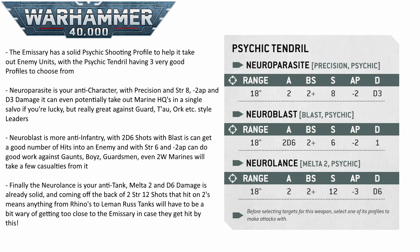The Emissary has its own psychic ranged attack: the Psychic Tendril, which fires in 3 modes — the Neuro Parasite, the Neuro Blast, or the Neuro Lance, each good at a different thing. The Parasite is your Precision Anti-Character attack: 18-inch range, Strength 8, -2 AP, D3 damage, with 2 shots that hit on 2s. This gives you a solid chance of taking out weaker leaders like Astra Militarum Commissars or Tau Fireblades, and even some Marine HQs with above-average rolling or re-rolls.